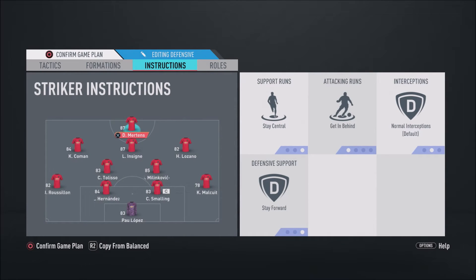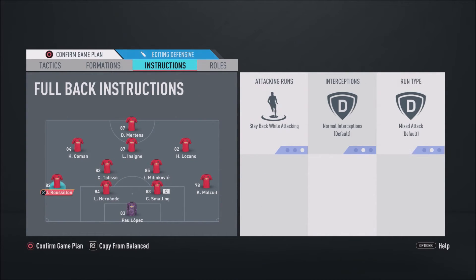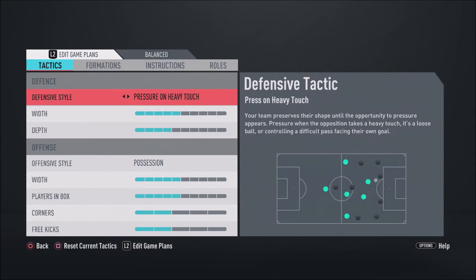For the play instructions: Dries Mertens - stay central, get in behind, and stay forward. Lorenzo Insigne - stay forward. Lozano - stay forward. Coman - basic. Milinkovic-Savage - stay back while attacking, cut passing lines, and cover center. Tolisso - cut passing lines, balance attack, and cover center. For the two fullbacks, Rusilion and Malquit - stay back while attacking. Very overpowered custom tactics to use with this team.